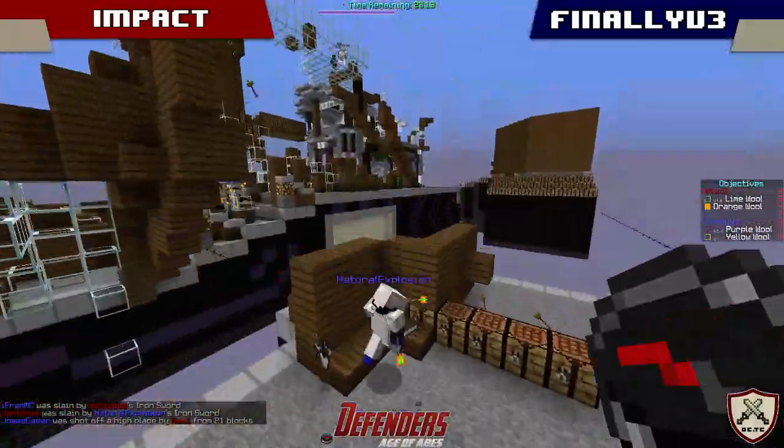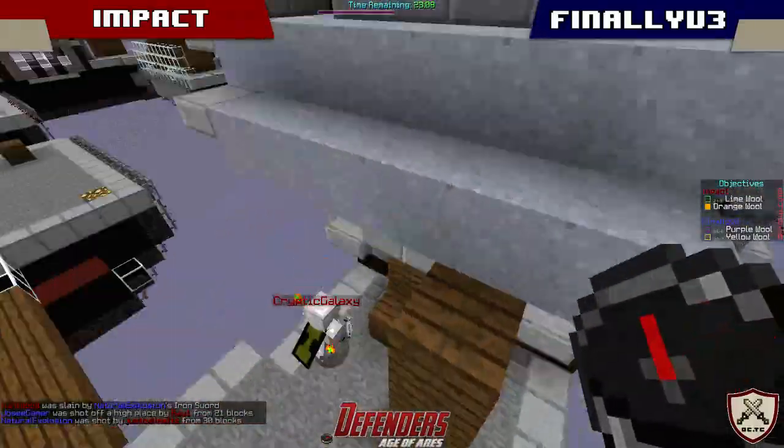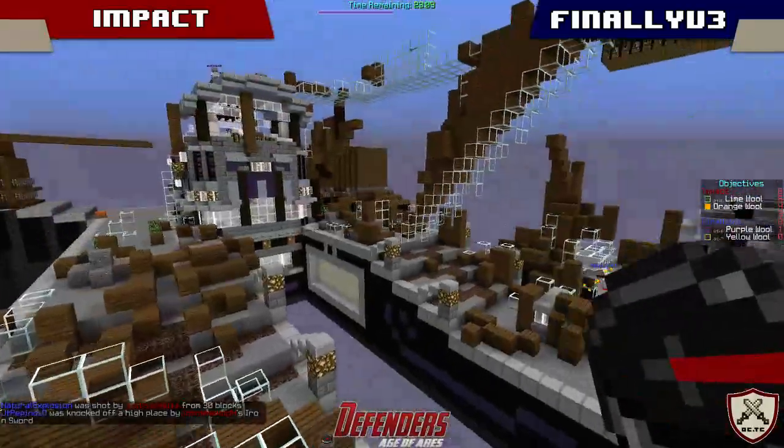It looks like Final Fantasy 3 has finally gotten across one of these side islands — the left side island — and taken it for themselves, but Crypto Galaxy is going to be coming in and just cleaned up, putting it back in control.